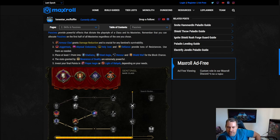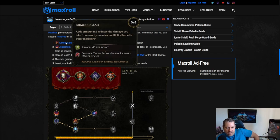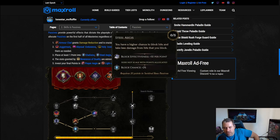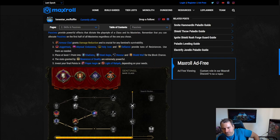This is a pretty traditional paladin passive setup. Armor Clad is always taken for damage reduction. If you need resistances, use Juggernaut, Abyssal Endurance, Holy Icon, and Defiance. We take Gladiator, Seal Aegis, Honor, and Shield Wall for additional block chance — that's a four-point total investment. Reverence of Duality is excellent for this build, giving 20% mana, 20% damage, 20% health, and 20% healing effectiveness.